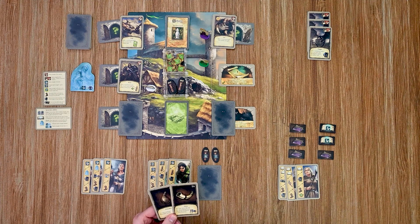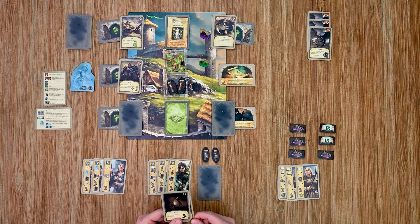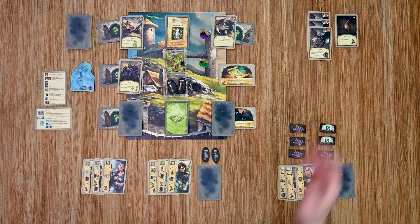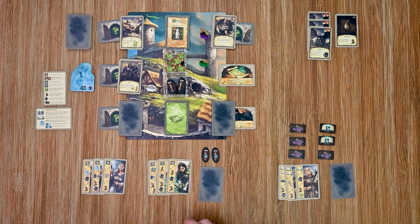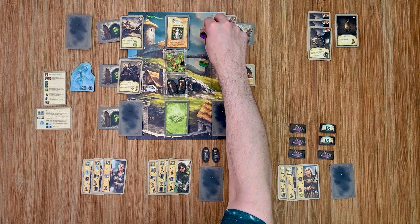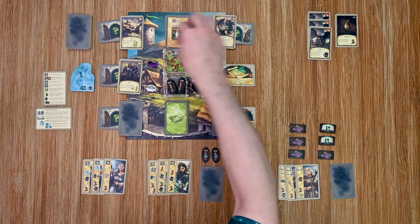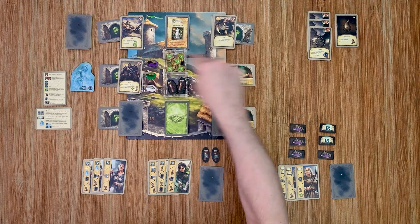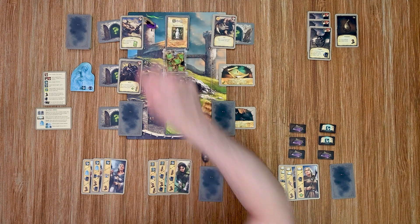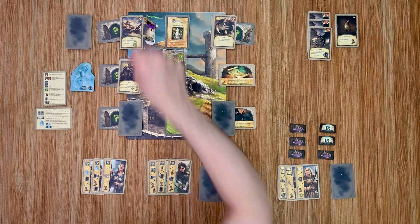Back to my sorceress. I'm going to use the water skin — that gets discarded completely — and it gives me four movement points. I'll move here and bring the archer over; that's one movement for her. Then the archer is my second move, and I'll move here and bring the guardian with me.